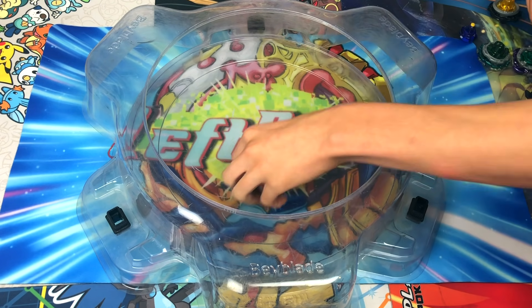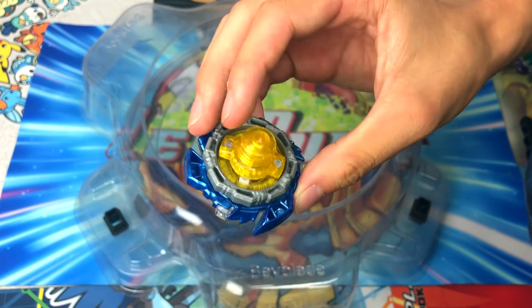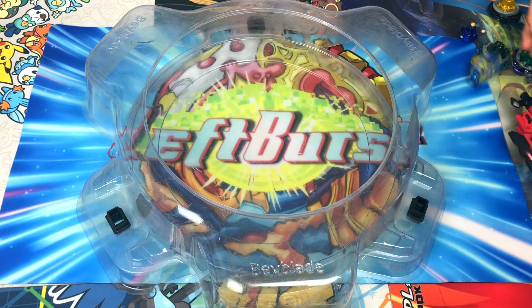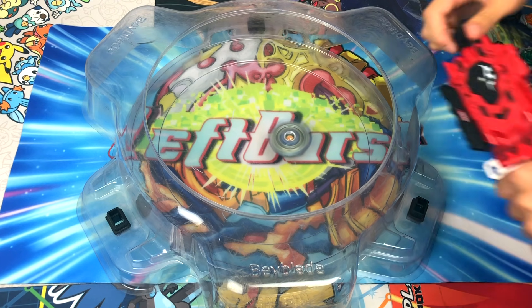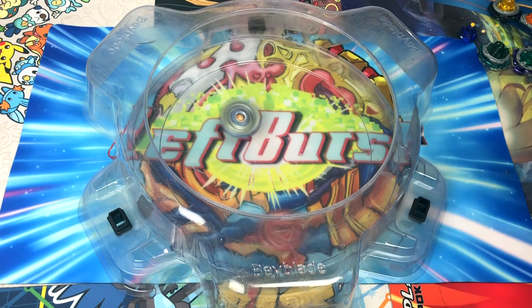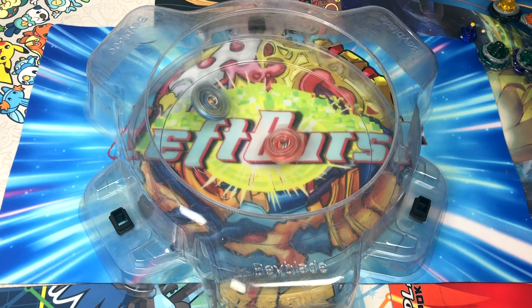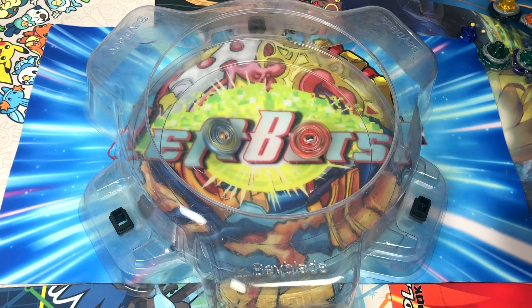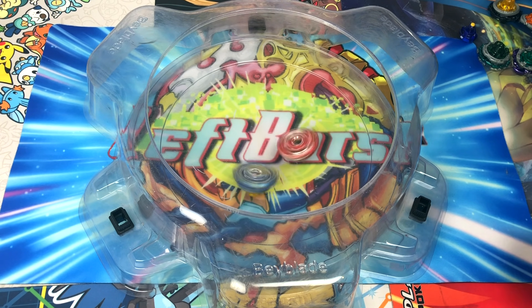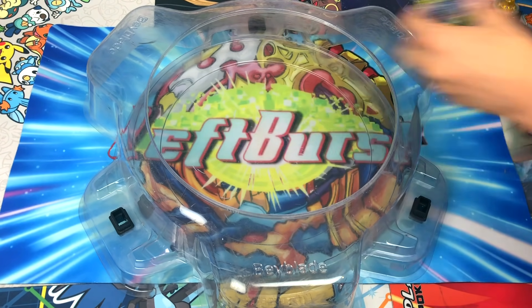I'm going to make a stationary attack combo real quick — I'm going to put Valkyrie on Revolve so it stays in the middle and basically tries to burst Spriggan. We'll see if Spriggan will burst. Three two one, go! There's Valkyrie. Alright, Spriggan hitting hard. Go back in — hit him harder! Decently hard hit. Let's see if Valkyrie can burst Spriggan, or if Spriggan can win this. No clicks at all! I'm going to have to redo that battle though.